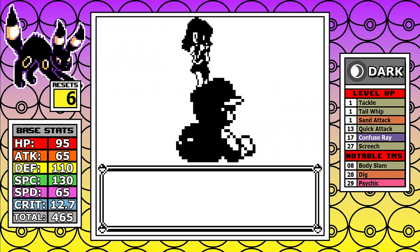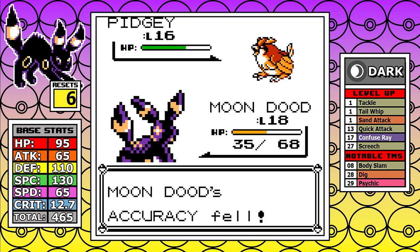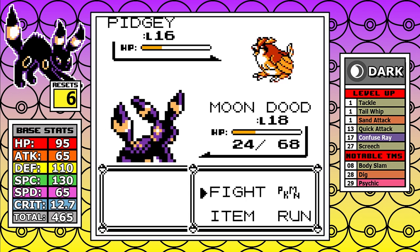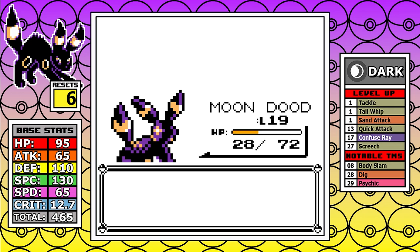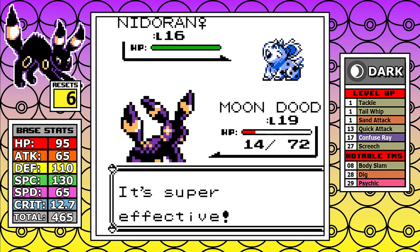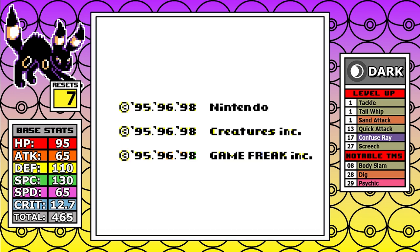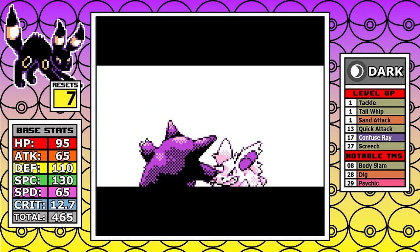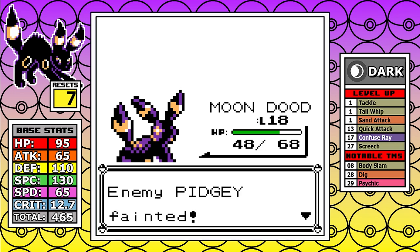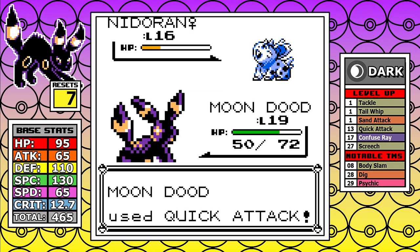The next annoying trainer — the fourth person on Nugget Bridge — is tailor-made to give Umbreon a hard time when you're already worn down. She leads with a Pidgey that has Sand Attack, slowing you down a bit. The problem is when the Nidoran comes in with Double Kick — it crits immediately and I go down for another reset. On the next attempt, I don't take a Sand Attack early and use Sand Attacks of my own to slowly chip down the Nidoran for revenge.